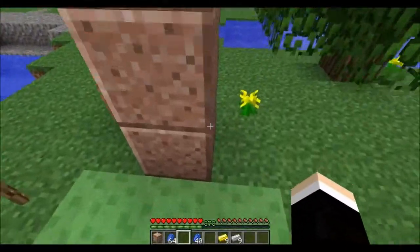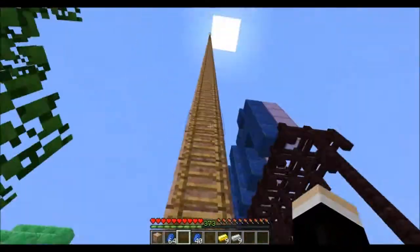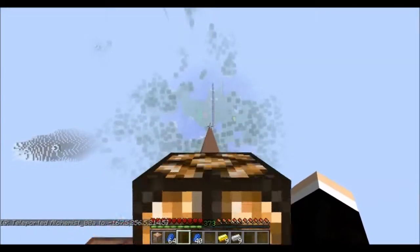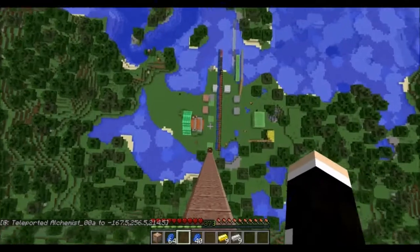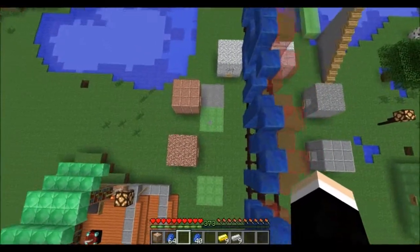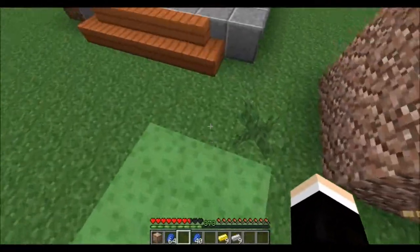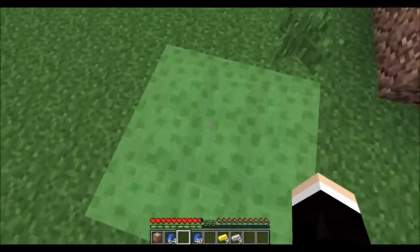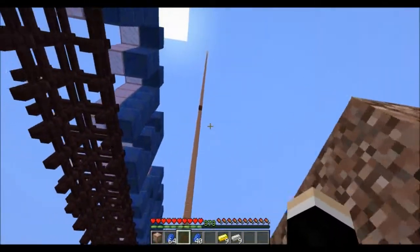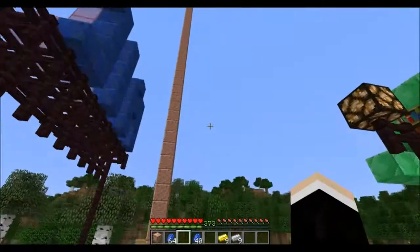Now we got the Bouncy Block. I was testing it out — it just goes all the way up to 255, maximum map height. And if you jump down, you won't take fall damage from landing on the bouncy block. But you'll take fall damage if you hit the ground. So it doesn't matter how high you jump — you will not take fall damage if you land on a bouncy block.